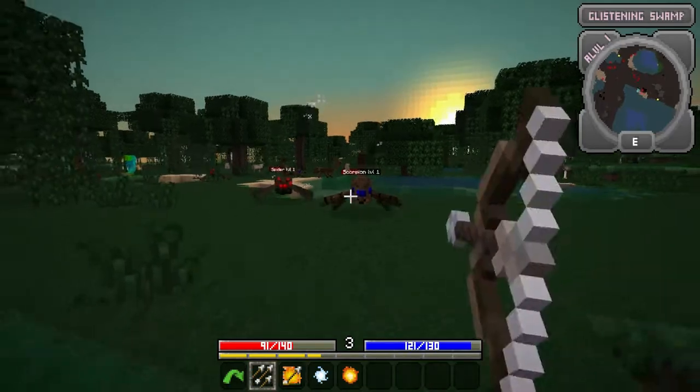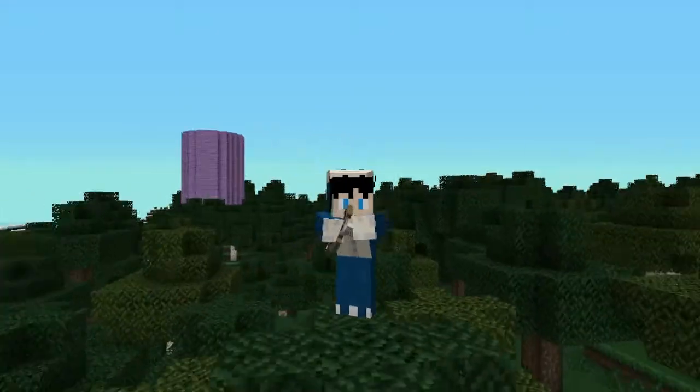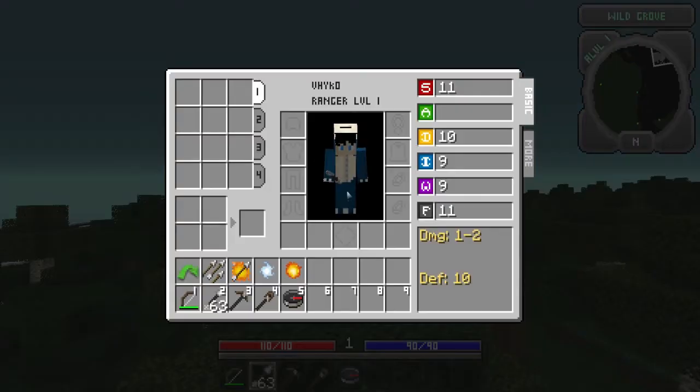Let's start off with Steve. Steve is a normal Minecraft person. His strength is 11, agility is not yet added in the game, dexterity is 10, intelligence is 9, wisdom is 9, and fortitude is 10. This makes him a good ranger/warrior.